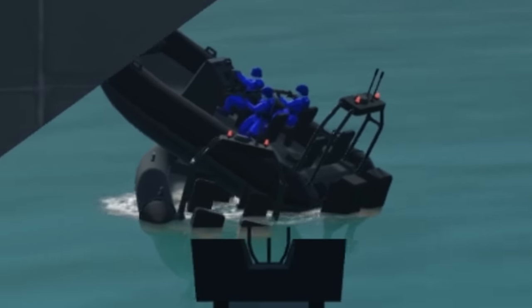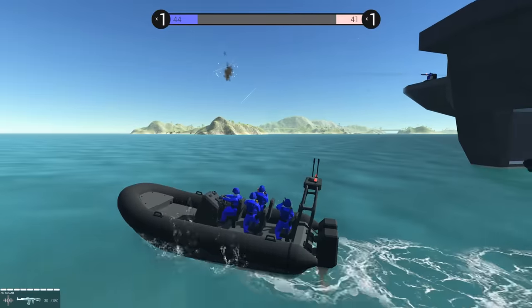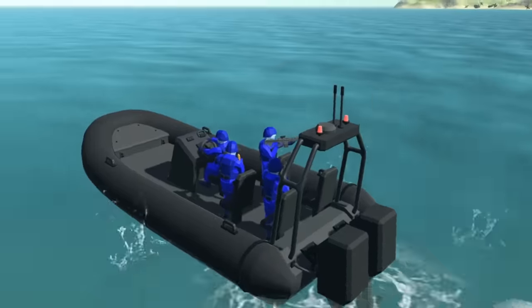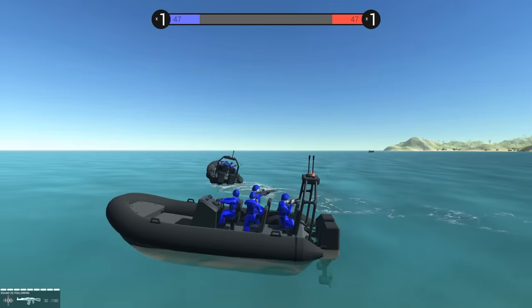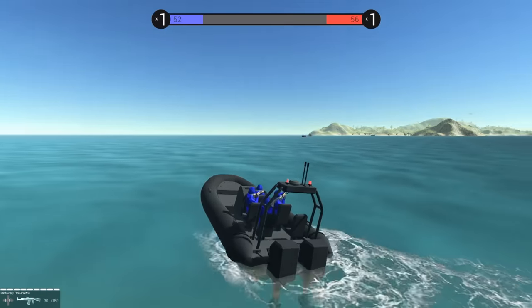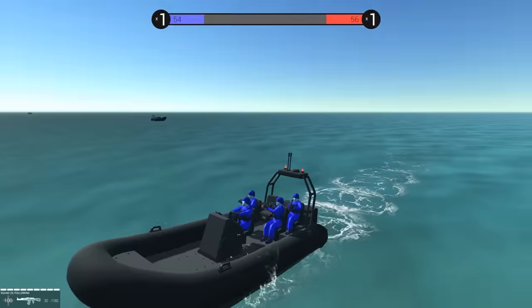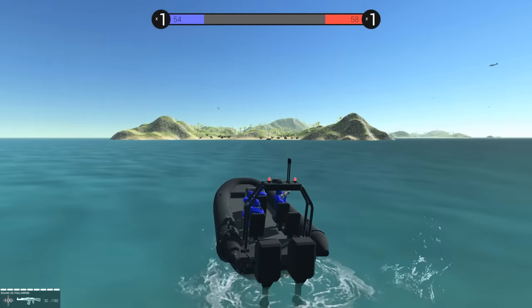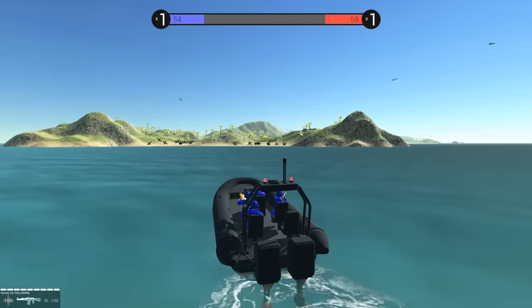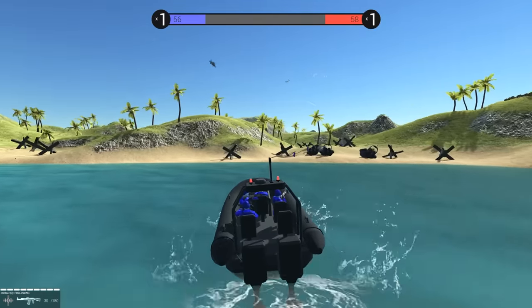Oh my goodness guys, that's not how you make more boats! I'm in the passenger seat here - I hope this guy takes me where I need to go. I'm gonna commandeer this - it's not time to go fishing, we need to invade the beach! I'm in charge here. We're gonna be hitting an area of the beach which is usually pretty well defended. It's an amphibious invasion using zodiac boats, and this is a contested beach - wouldn't it be great to have reinforcements?